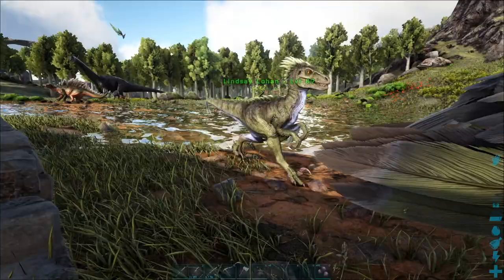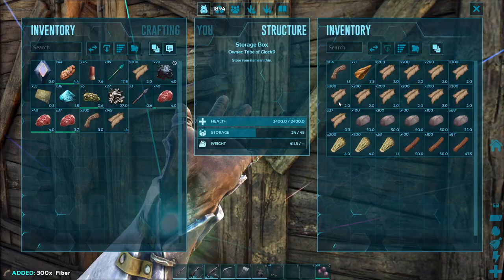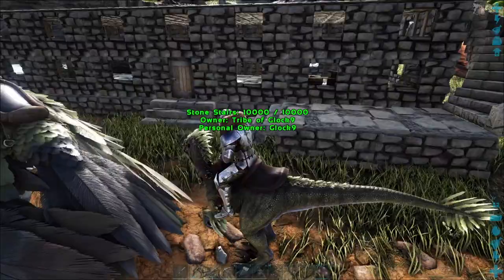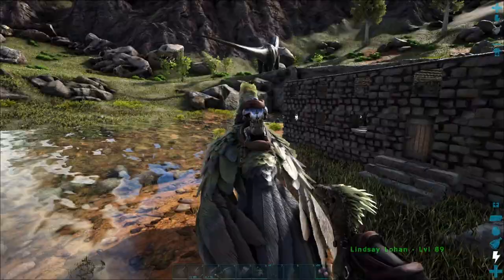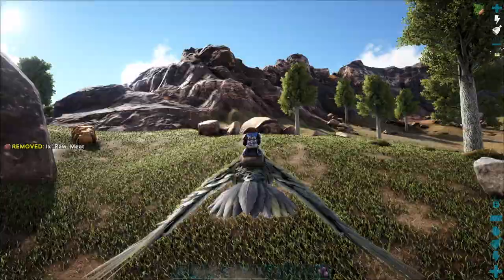We'll get two Raptor saddles crafted — one for Lindsay — and then we're gonna go out and try and find another Raptor, hopefully a male, so we can do some mating. Here we are, here comes Lindsay. Let's grab some stuff out of Tom Cruise's inventory. We need fiber, hide, and wood — we can craft those right in our crafting, we don't have to use a workbench. Got a saddle on her. She can just hang out right here. Defend the base, Lindsay. Let's go find either another Raptor or a Carno.